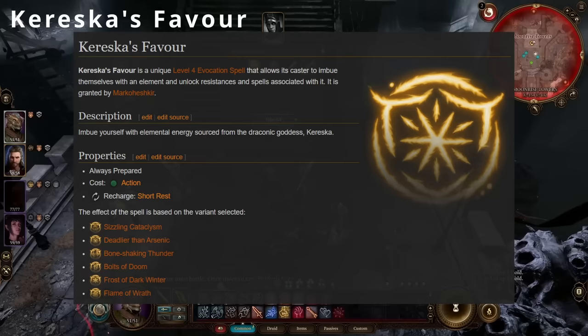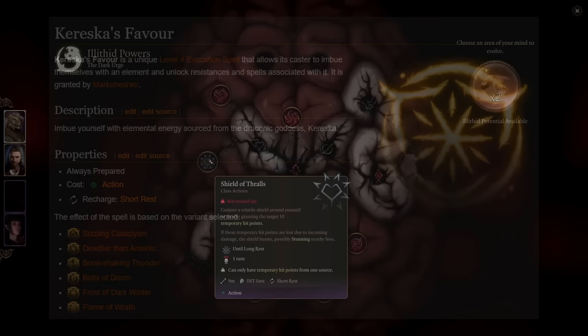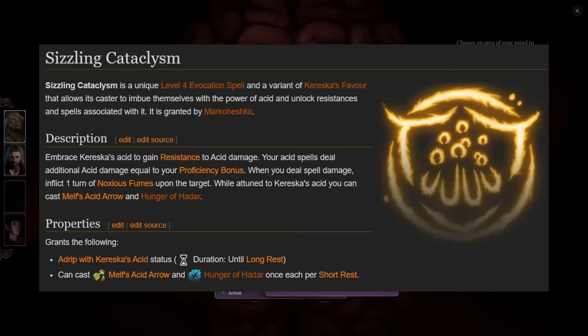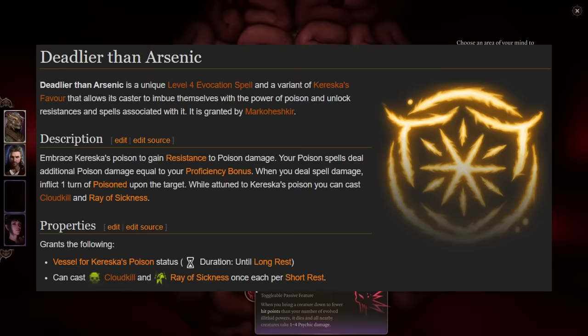Next up from the School of Evocation is the level 4 spell, Koreshka's Favor. Upon evoking the Draconic Goddess, the caster gets to select from one of six different spell effects, each granting resistance to a specific damage type, an added bonus to damage equal to their proficiency modifier, and temporary use of two different spells. The Sizzling Cataclysm spell effect is associated with acid damage and grants access to Melf's Acid Arrow and Hunger of Hadar. The Deadlier Than Arsenic spell effect is all about poison damage and comes with the availability of Cloud Kill and Ray of Sickness once per short rest.